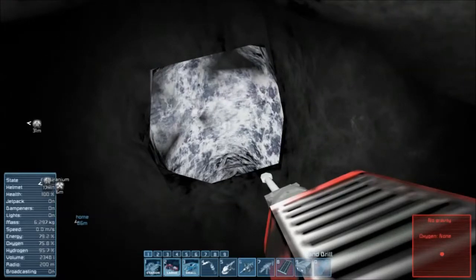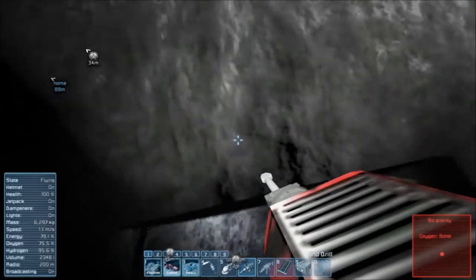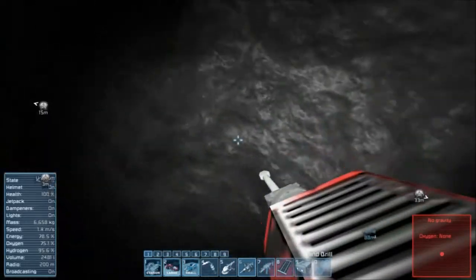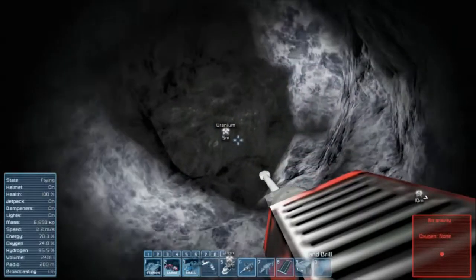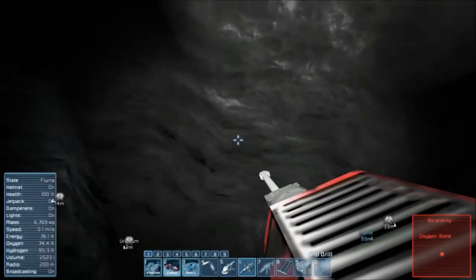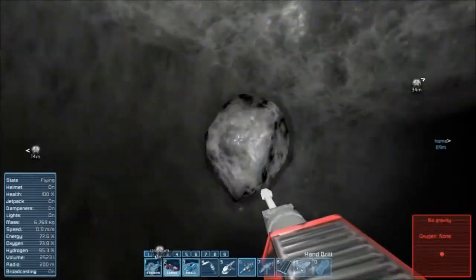Notice my energy is down below 80% — I've used some of it in drilling here. I'll demonstrate it: 79.1, 78.8, and so on and so forth. We're at 6,700 kilograms of mass — not weight, sorry scientists — that's 25,000 liters of volume.